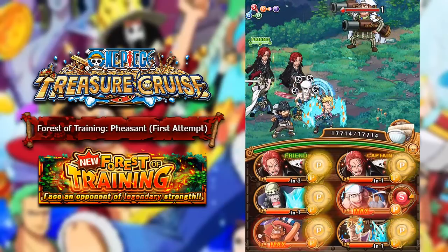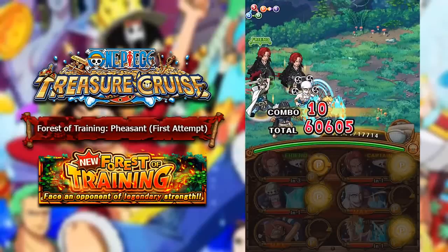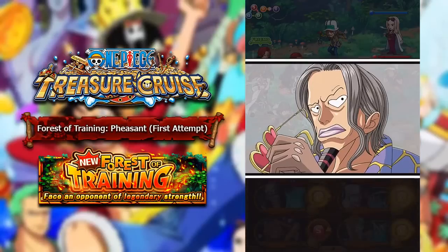All right guys, we're at stage 10 right now, and as soon as we kill this guy we will move on to stage 11, which is where the most difficult rooms start to come up. So here we have Jango, Full Body, and Hina. Let's see what they do here.